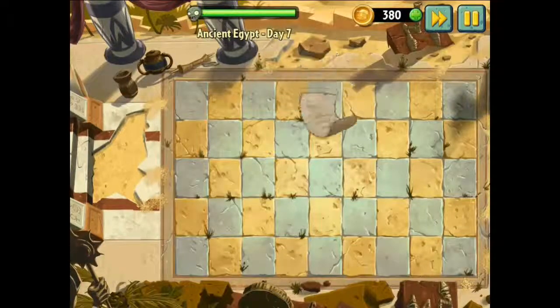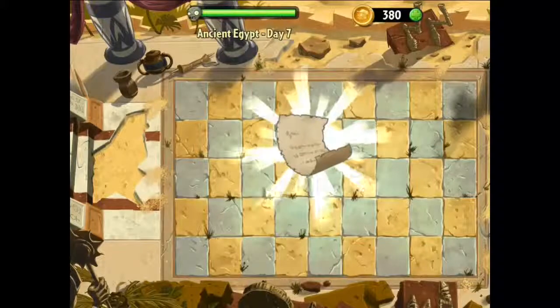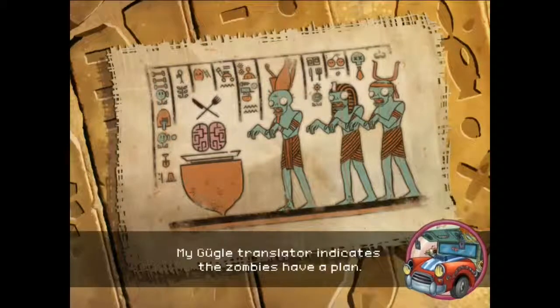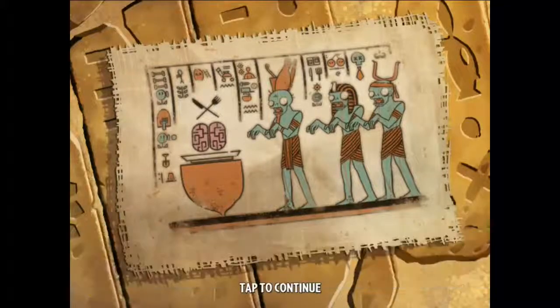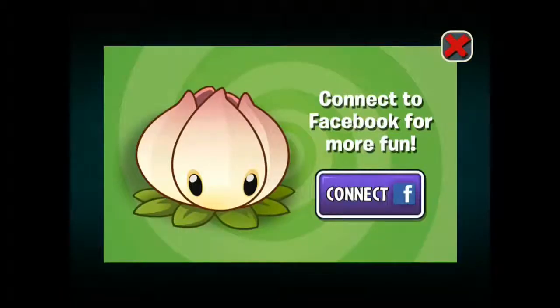Wow, we've got another map here - is it a letter or a map? Is it a letter from a secret lover? The ancient Egypt zombies - they have a plan! Okay, we've completed this objective. Let's go to the map now, and maybe continue next time.